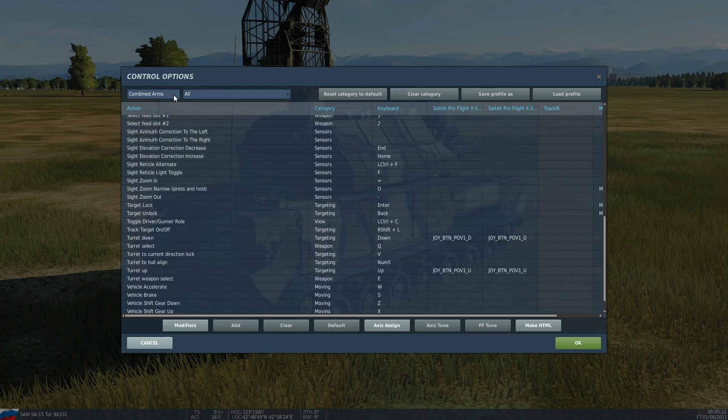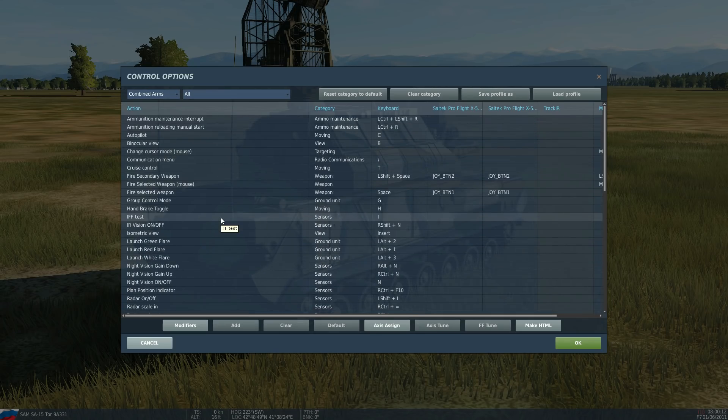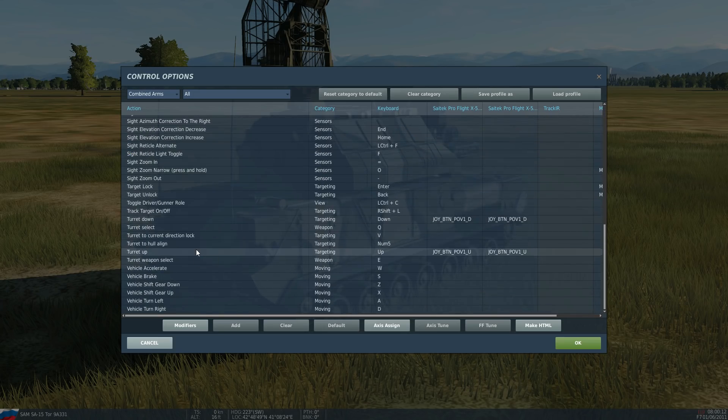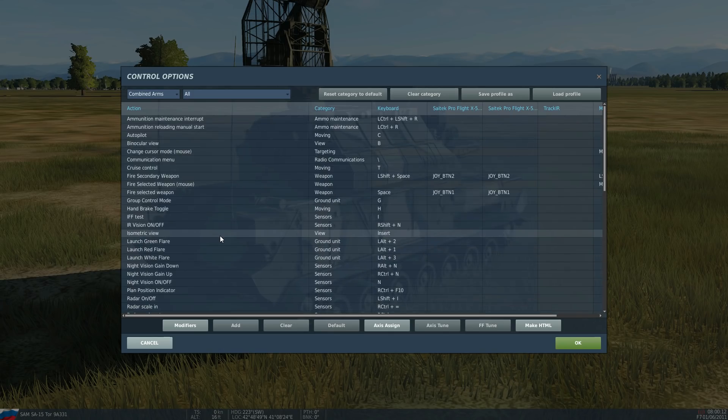Let's go through the controls. Under adjust controls, there are about 100 controls for Combined Arms, which sounds a lot but it's very easy to learn, and most you'll never need to use. The same controls are used throughout all vehicles in the Combined Arms module, so they're easy to remember. I'm just going to go through the ones we'll actually be using.